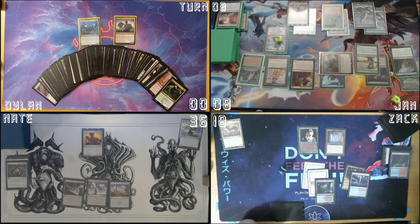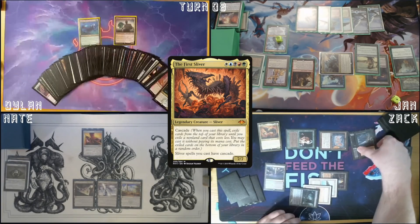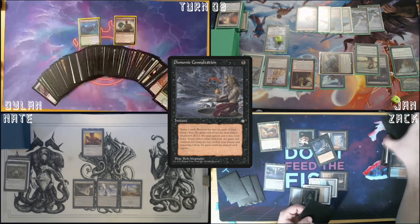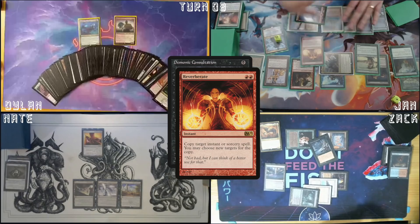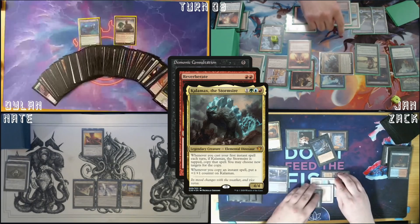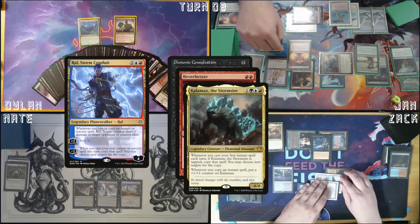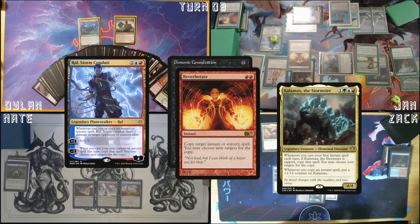Draw. I'll lose four life and cast the First Sliver — Cascade trigger. Demonic Consultation. Demonic Consultation on the stack. Cast Reverberate targeting Demonic Consultation, triggering Kalamax, creating the loop. Kalamax copies Reverberate. The copy copies Reverberate. The Reverberate copy then copies the copy of Reverberate — it just makes a big chain. And then Ral kills everybody.